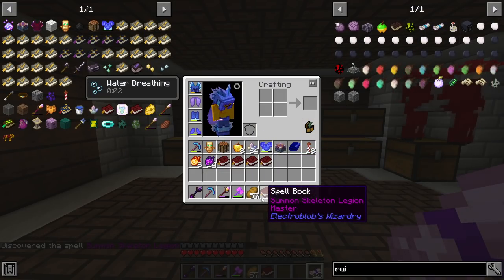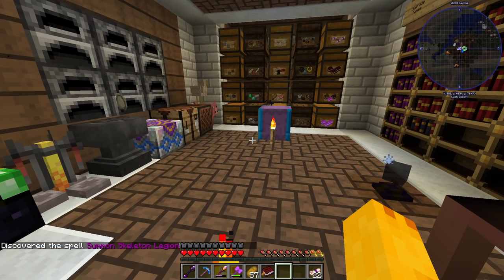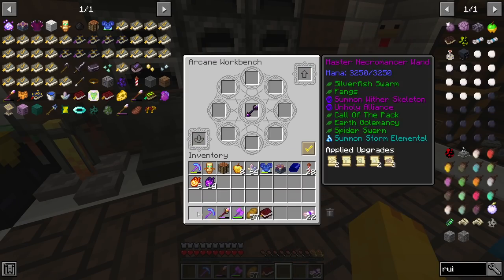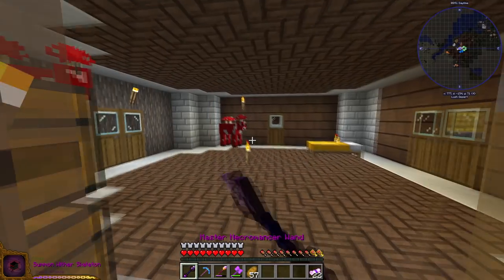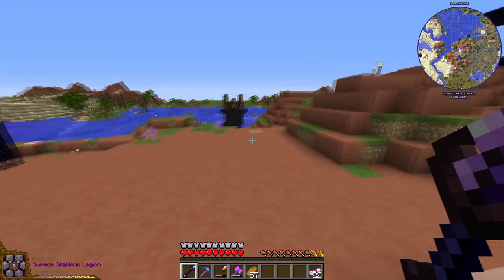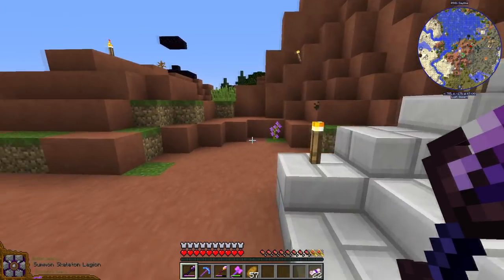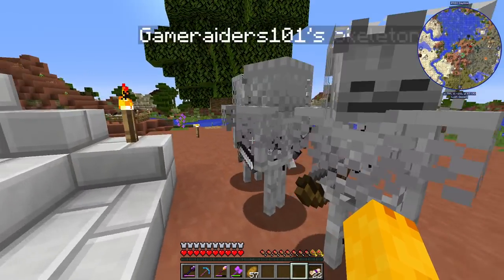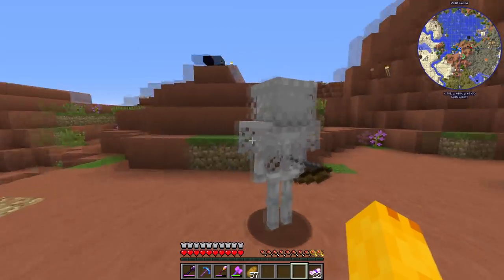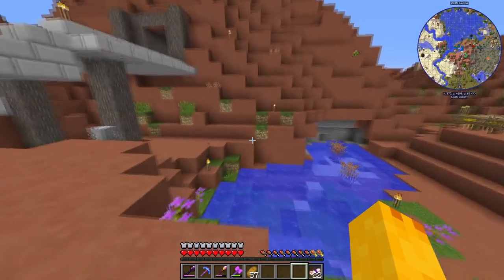The one we've all been waiting for - Master Summon Skeleton Legion! Oh my god, we actually got a new spell! Let's see it in action. It spawns a skeleton legion - let's see what type. They have bows, they have swords, and most importantly they are not catching on fire. This is a good summon, this may be one of our best summons we've gotten recently.